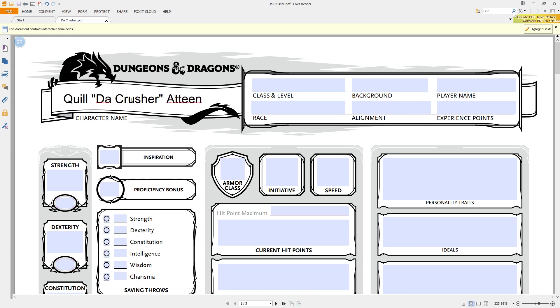The basic rules for 5th edition are available for free online. There'll be a link down below in the description that'll bring you to the Wizards of the Coast website that will have the free basic rules. The basic rules include everything you need to know about combat and spellcasting, equipment and whatnot, as well as the four basic races and four basic classes.